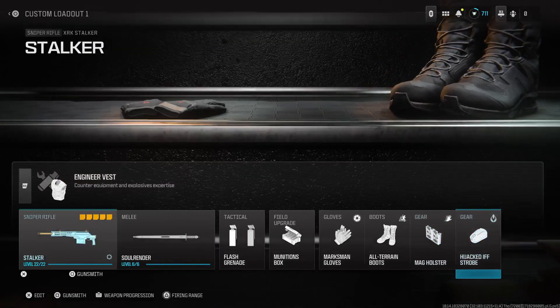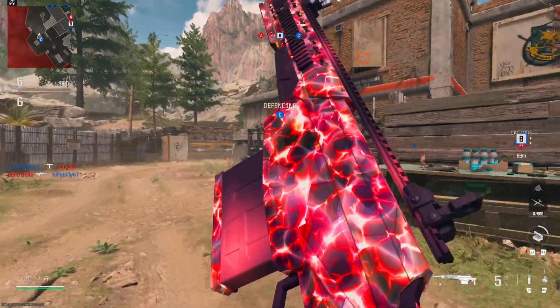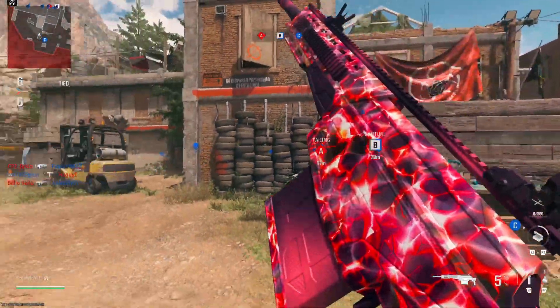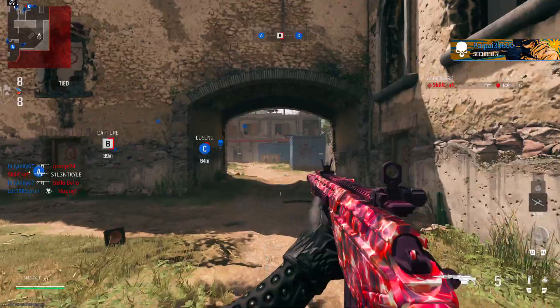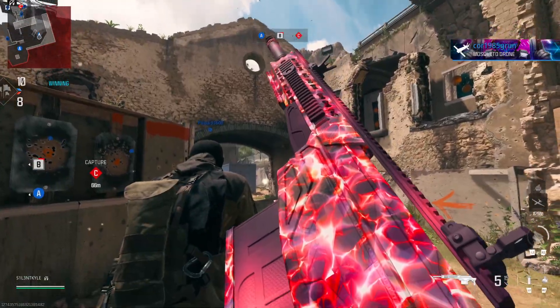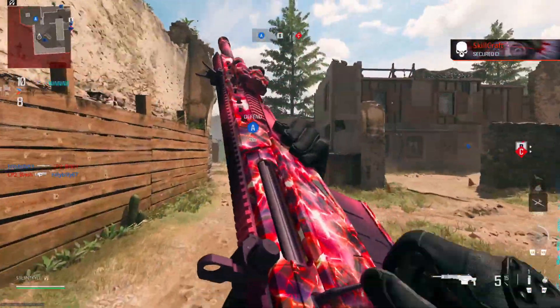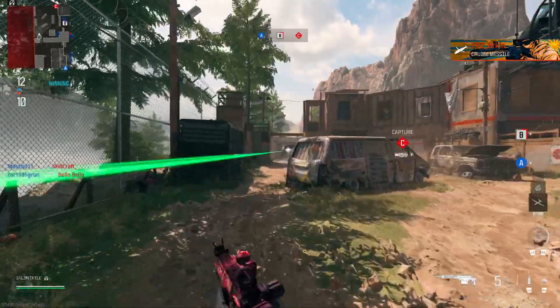That's pretty much the class. These are the perks I was using today. So this is what the camo looks like — I love this one. I love that specifically on the Stalker, you can actually see on the magazine it's a different shade of colour. You've got the really black purple and it fades into the pink, or really light red I think it is. Camo looks sick.